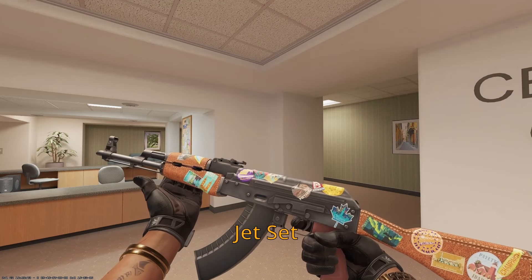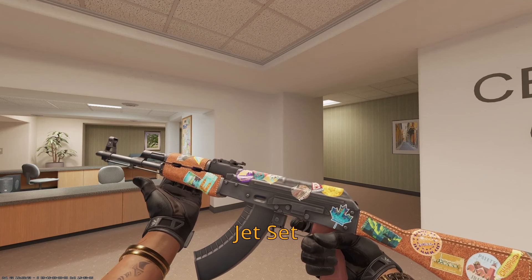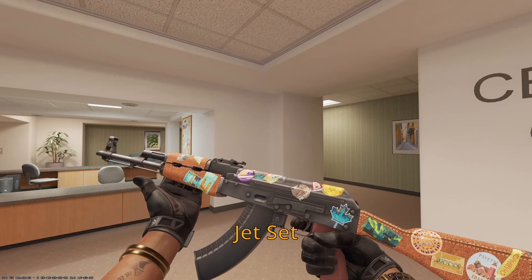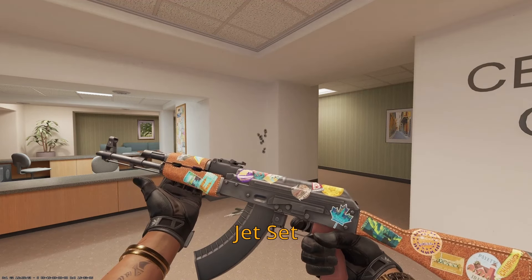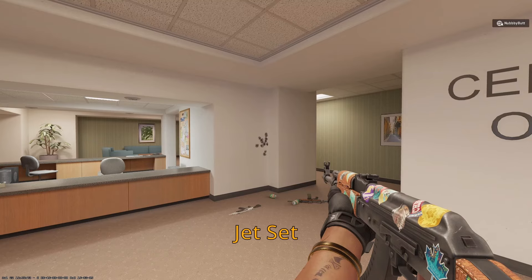Onto the AKs, we have the Jet Set up first. I really enjoy the Jet Set — I think it's a truly beautiful AK. The main reason I'm including it is because sometimes you have to travel if you're a mobster: you're making your voyage back to Italy, traveling around to take care of stuff and go to different places. Might as well collect some stickers along the way and show proof of your travels. Super slept-on AK — a little off theme, but it gives us a peek into the mobster's everyday style of life when they're hanging out with the public.